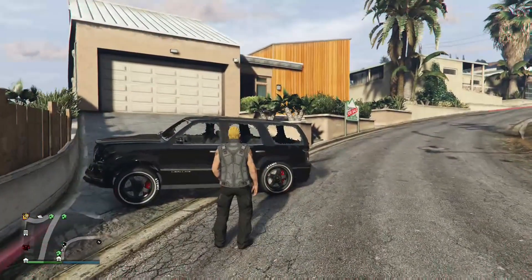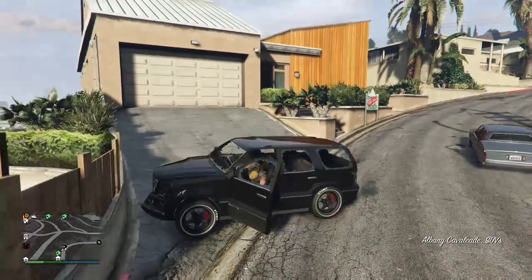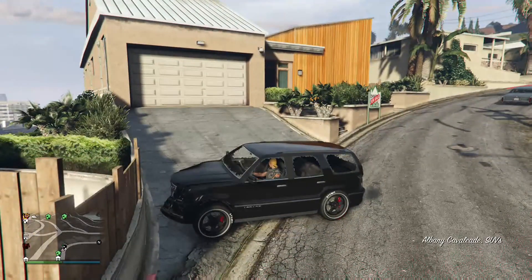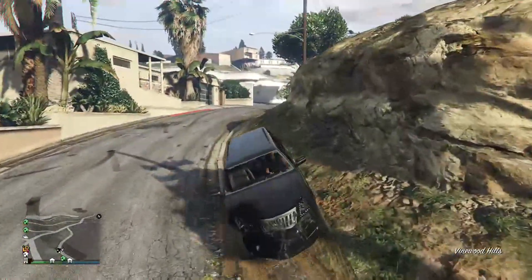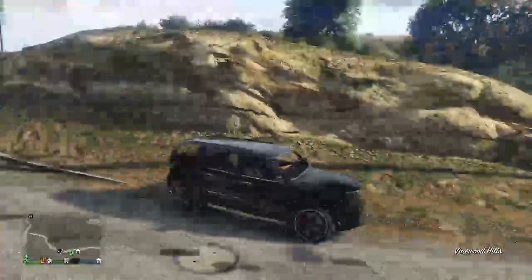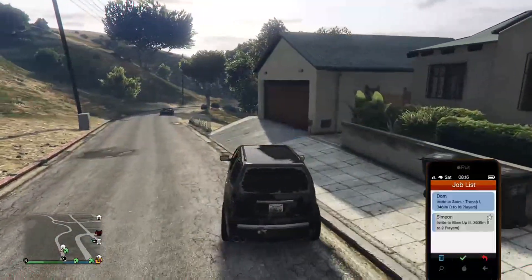The first thing you need to do is find a street car to test it out and see if the glitch actually works in your session. You need to find a street car first, then you just want to respray it once — it doesn't matter what color.